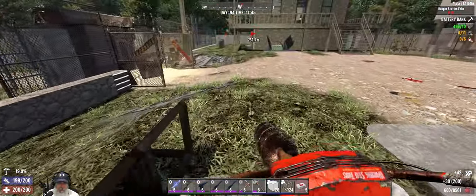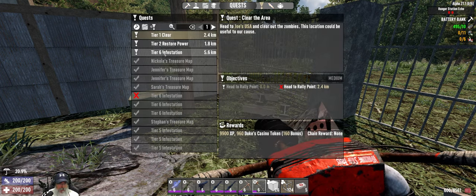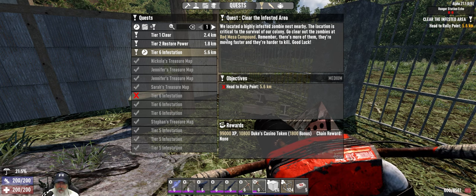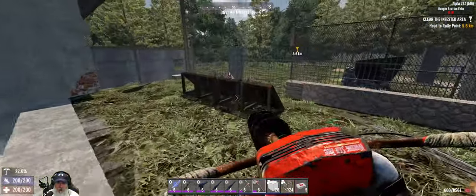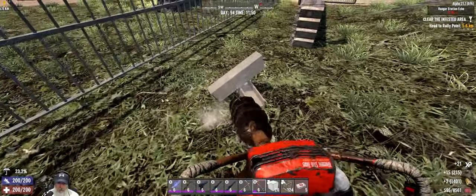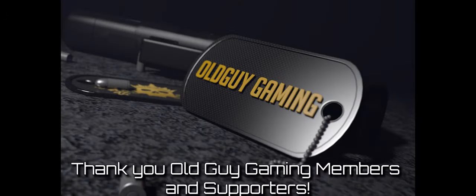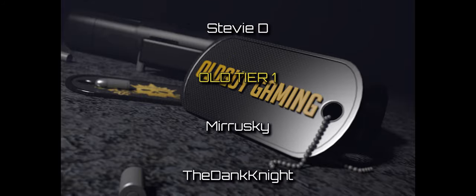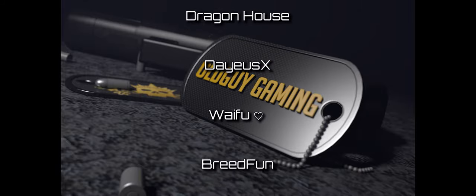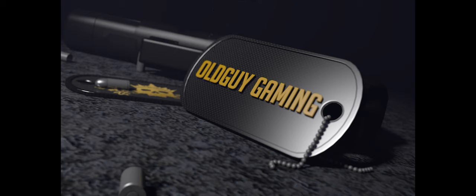Alright guys, I think I'm going to let you go here. I'll get the fence torn down off-camera. Next episode we're going to get back to doing jobs and we have a Tier 6 infestation from Rekt at the Red Mesa compound - that ought to be absolutely insane. Looking forward to it. Thanks for watching, hope you enjoyed this episode - hit that like button, subscribe, leave a comment, share the video, and we'll catch you all in the next episode!